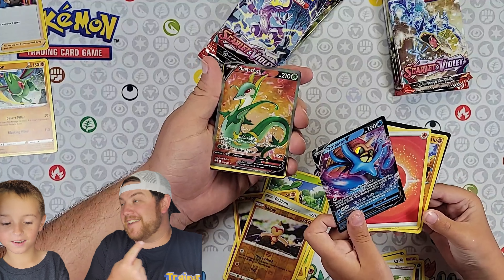Scarlet and Violet — we only need 11 more cards. Energy switch! Here we go — oh yeah! We needed this! Let's go! Nolan, that is your second alternate art ever pulled! It was a Donphan, but still — out of one pack we got it, and we needed it. We're down to 10 cards needed.